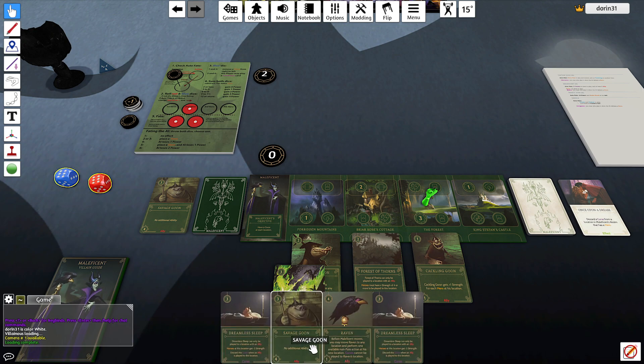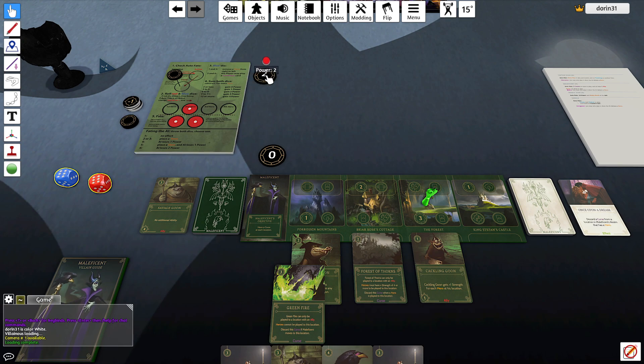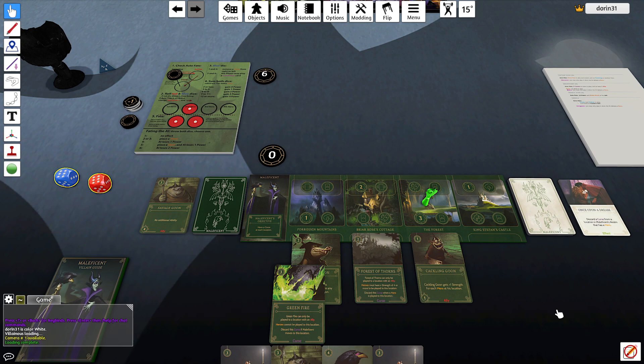With a six I get to play a condition — I don't have any. On a twelve, they gain four, and they don't fate.